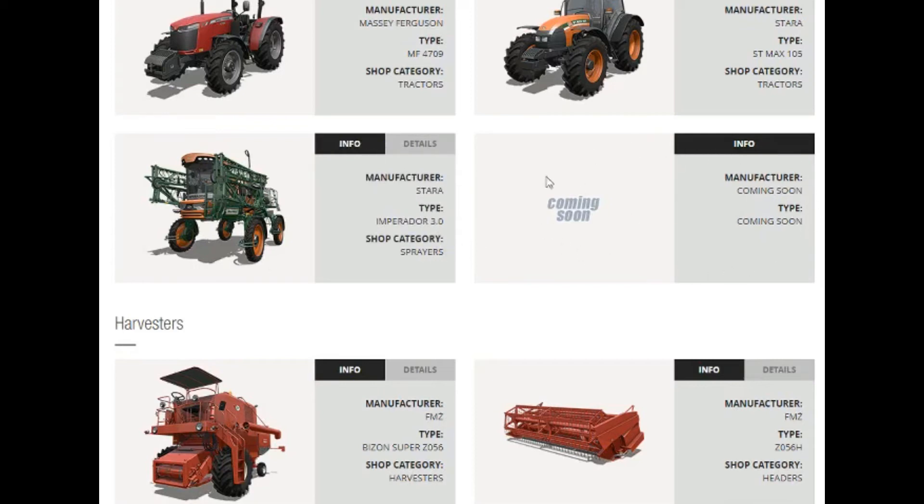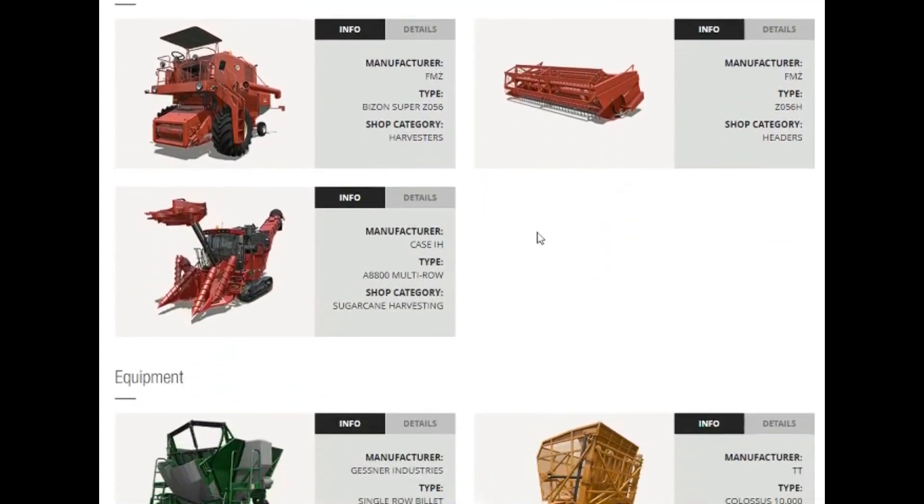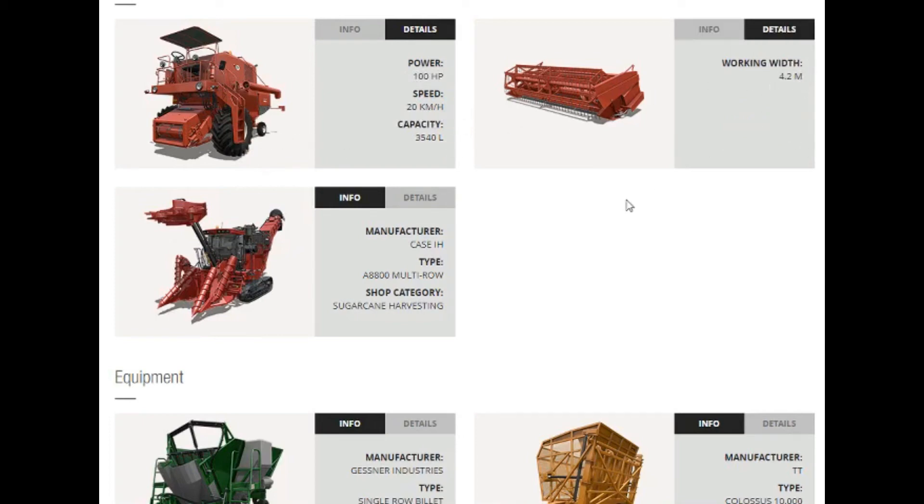Then we have something coming soon that they will not tell us about — it's supposedly a vehicle and I don't know what it's going to be. Harvesters — we have three, so I was right. This is a sugarcane harvester. Before we get to that, let's look at this — it's a Bizon Super Z056 from FMZ. It's an old little harvester, 100 horsepower, 20 kilometers an hour, 35-40 liters. The FMZ header for this, of course — pretty simple, 4.2 meters.